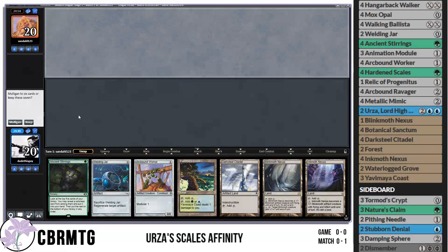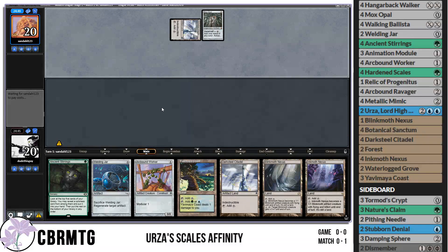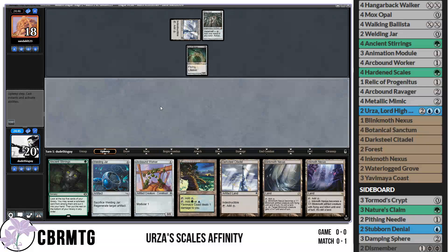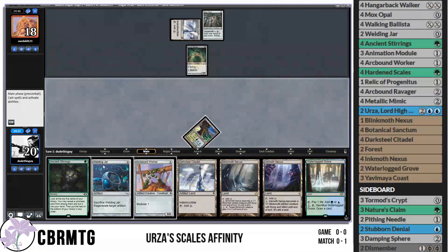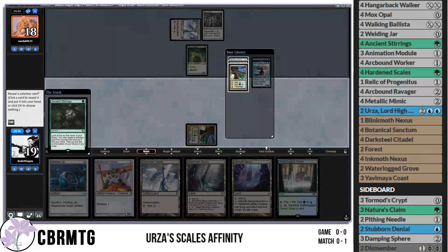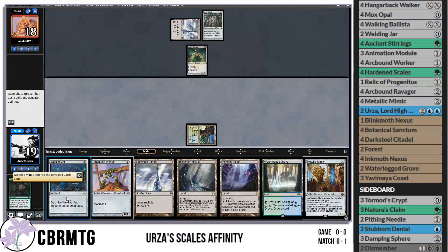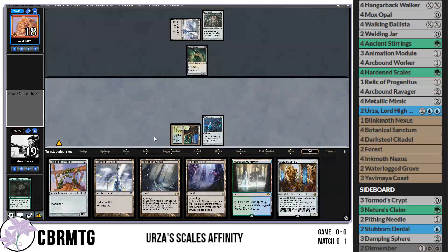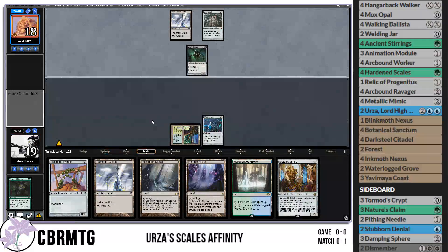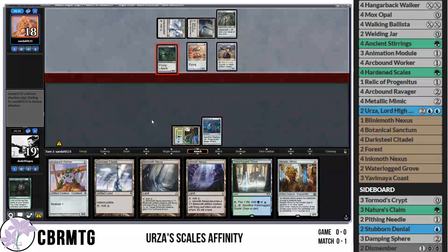We're back for match two of Urza's Scales Affinity League. We were pretty fairly crushed by Elementals in the previous stage, which was very impressive — good showing from them. Now we're facing what looks like Affinity. Our brothers. The Affinity deck. We'll lead on Yavimaya, take a bit of damage, play Ancient Stirrings. We need something big. Metallic Mimic is okay — annoying to have Urza at the bottom of course. Play Welding Jar, pass the turn. Looks like a pretty standard Affinity draw from our opponent.